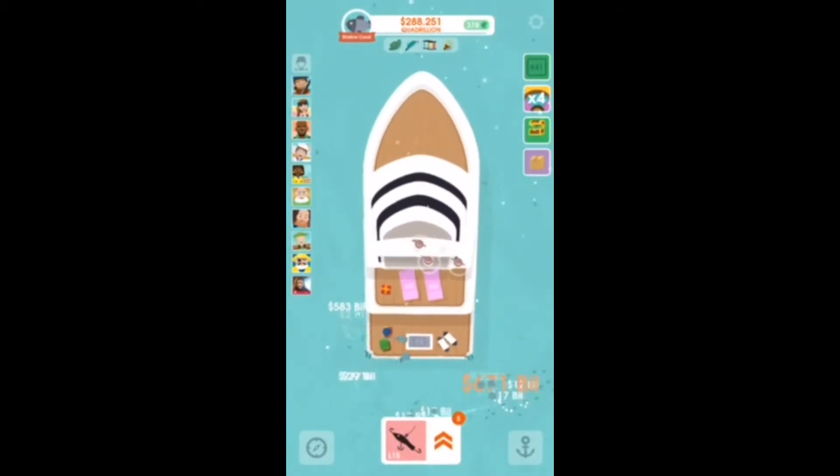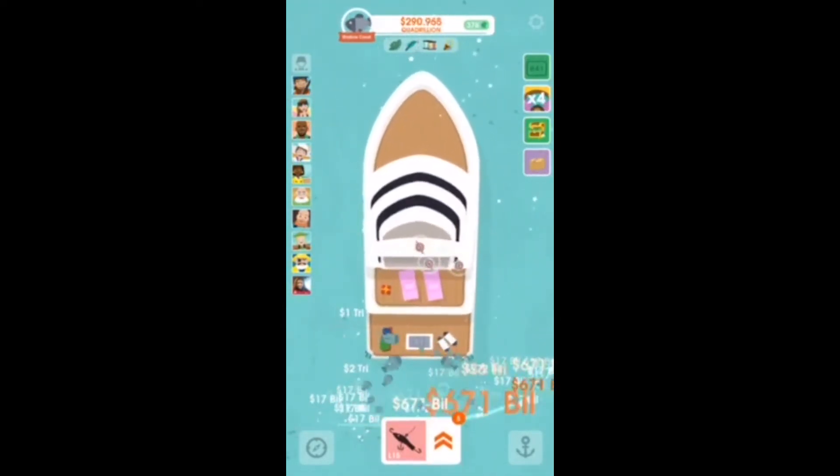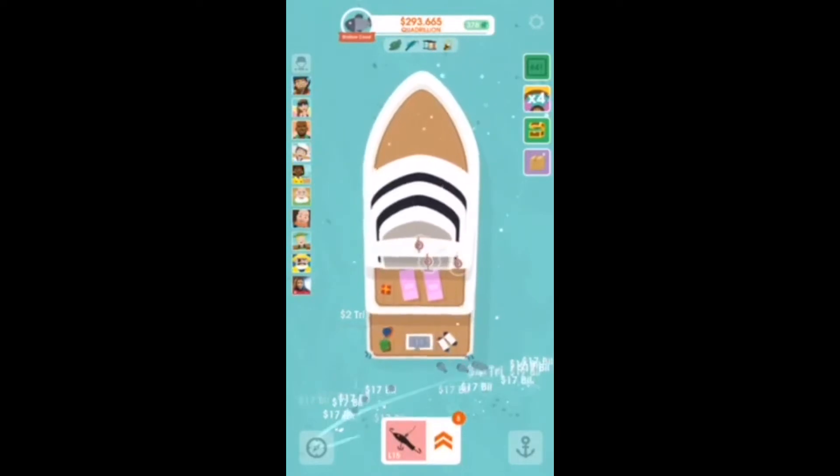Another trick you want to do: always get the school of fish. Look at all the money piling in just from getting the school of fish. It gives you experience. Buy more because you're getting so many fish — money goes up super fast. And there are actually upgrades you can do to make more fish appear.